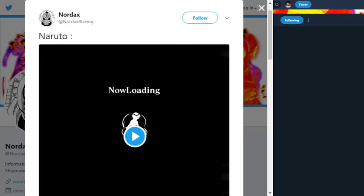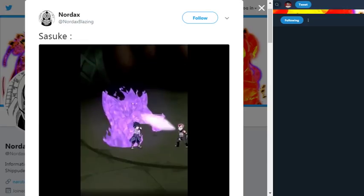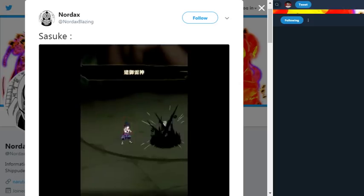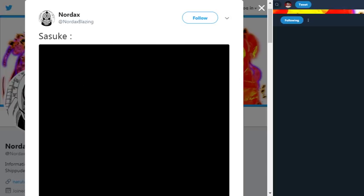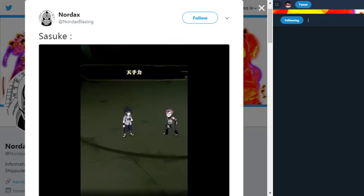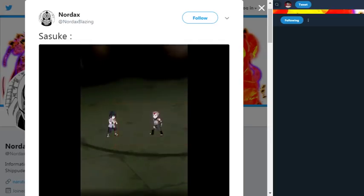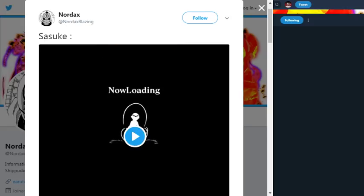Alright, that's Naruto. Now let's go to Sasuke. So first jutsu — Susano Arrow, alright. Chibaku Tensei into Kagutsuchi, into Chibaku Tensei, into perfect Susano Chidori, yo okay hold up. What's this jutsu? He teleports — wait, that looks kind of ugly though. Wait wait wait — yeah that was really ugly to be honest.